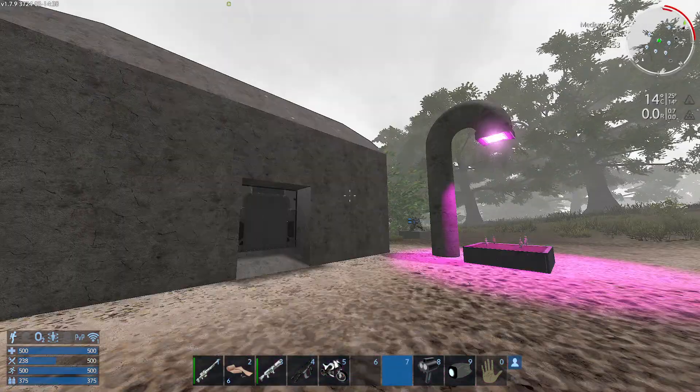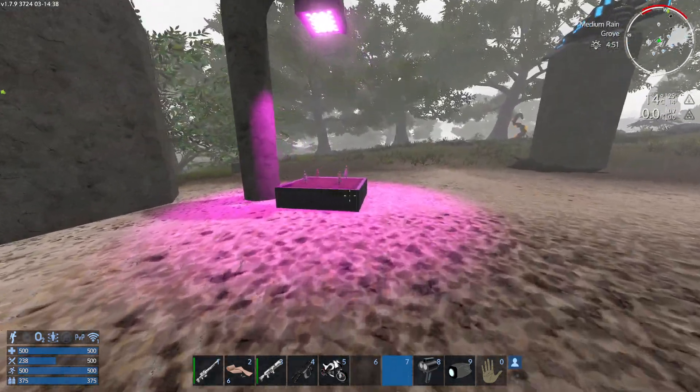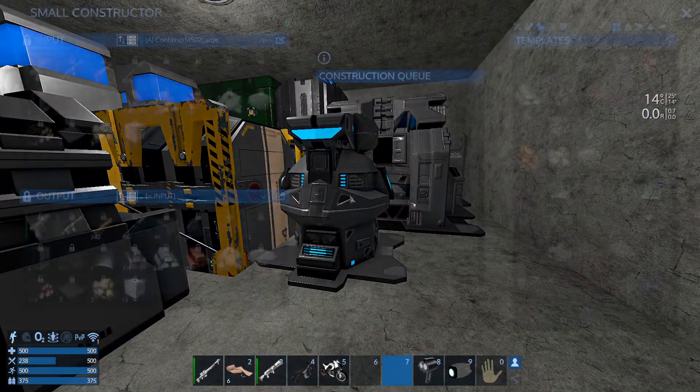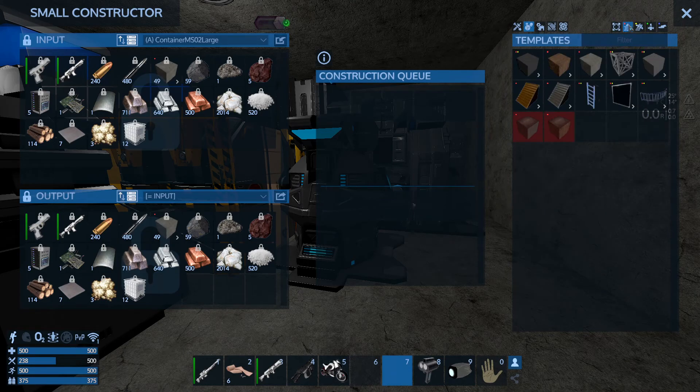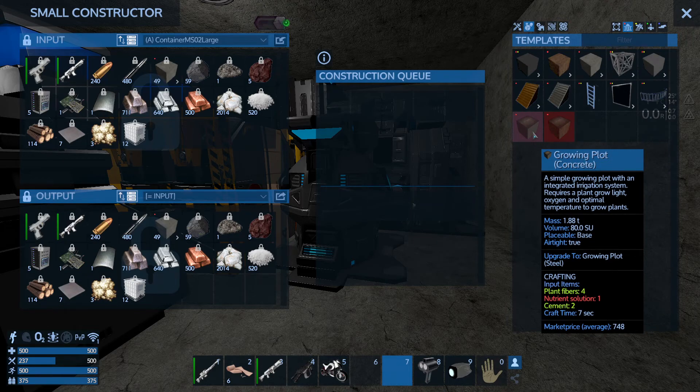You can build the farm in a base and later on you can also build it in a capital vessel. For the growing plot, you can craft it in a small constructor. If you go to the tab 'building blocks' with the filter 'placeable on bases', you'll find 2 options: the growing plot made out of wood and the one made out of concrete.